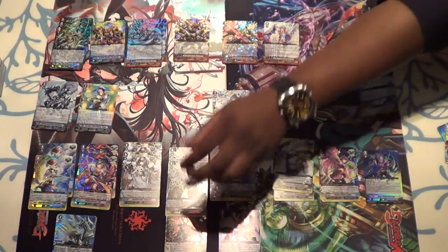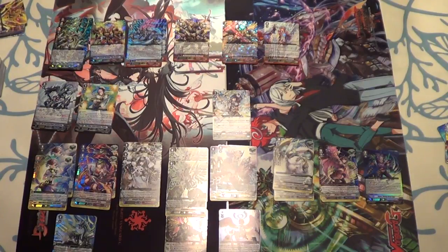I can finally read Fab Ass. When your G unit strides, choose up to one card from your hand, call it to rearguard, and then choose one of your rearguards — until end of turn it gets resist. If that rearguard has the wave ability, it can also attack from the back row. On rearguard, once per turn GB2 — wave the first or fourth time specifically — at end of the battle this unit attacks, you can counter-blast one to stand this unit.